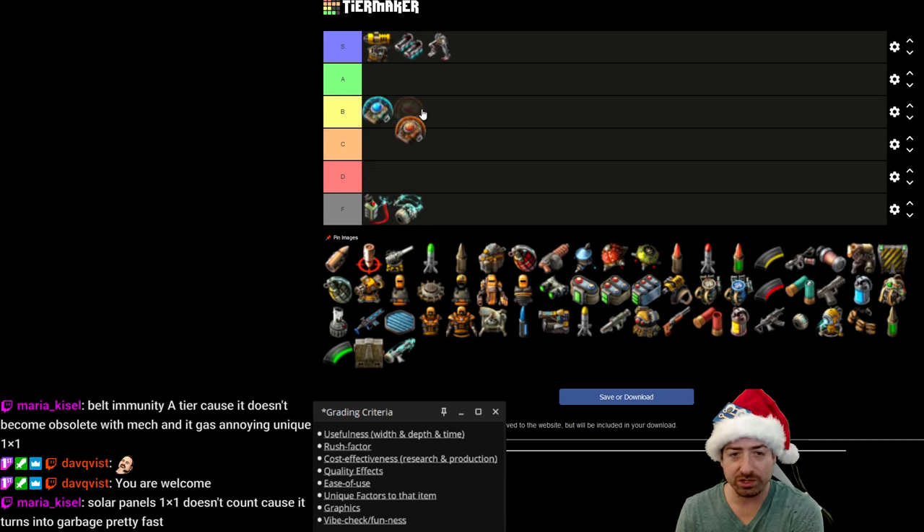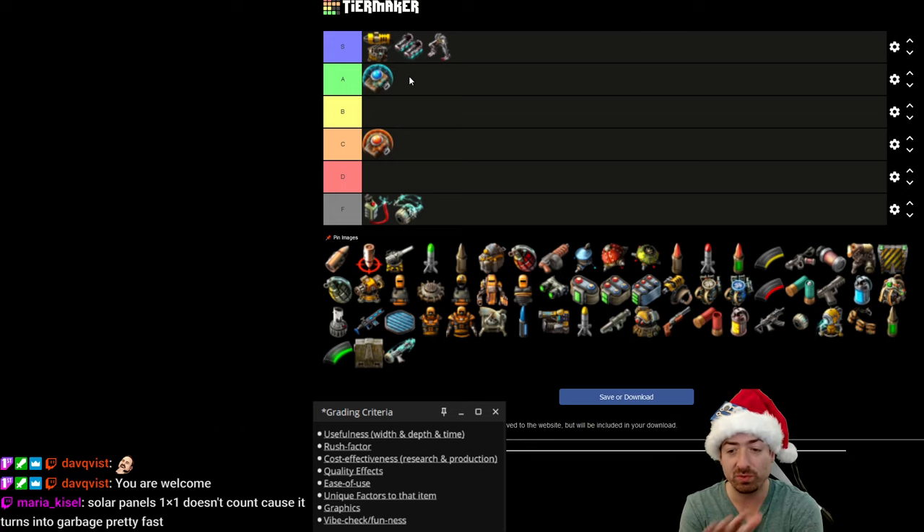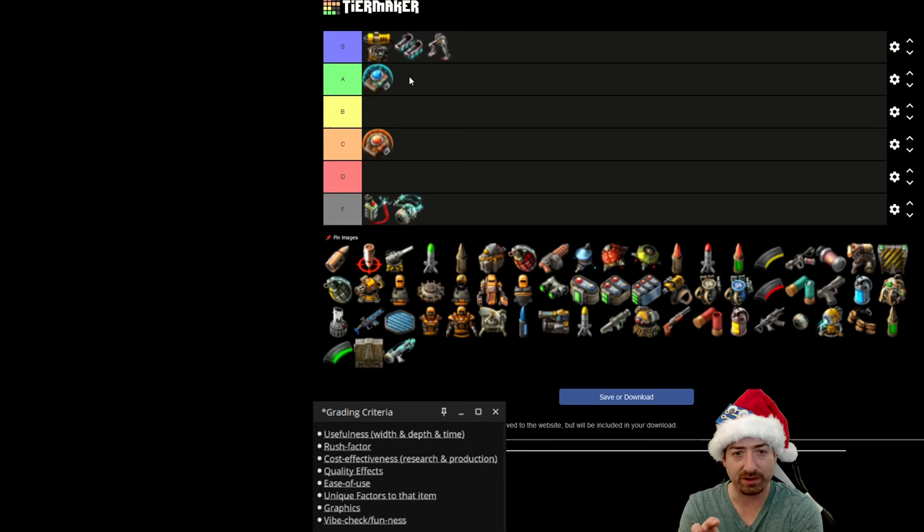Shields — I think shields are A tier, just because you kind of need them. A lot of the equipment feels pretty optional, but if you're doing anything with military — and I'm assuming default settings, biters on — shields do matter a lot. You die pretty quick without them. So I'm giving shields an A just because of their necessity. It feels so good once you finally have power armor and you stick some shields in there with some batteries and solar panels.